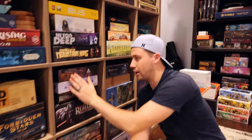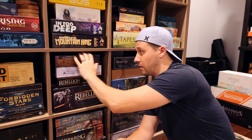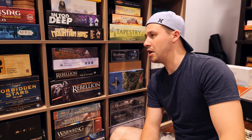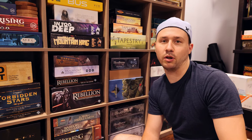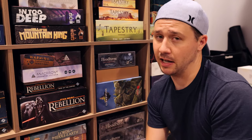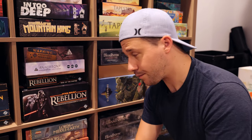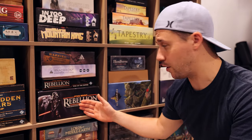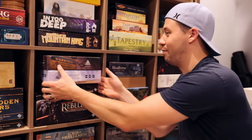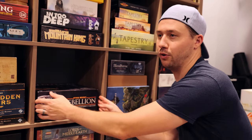I've got Anachrony and the essential edition or expansion for it. I really like it — I played it once and taught it to myself and want to play it with more people. It's like a Lacerda-level dense game and I'd rather play with people who already know it. Then I've got Star Wars Rebellion and Rise of the Empire, which I love — one of my favorite two-player games of all time. I haven't even incorporated the Rise of the Empire expansion yet, but I also bought a foam insert similar to the one I got for Forbidden Stars.